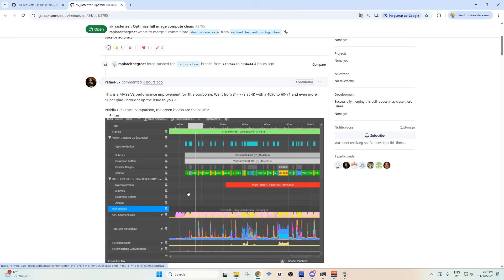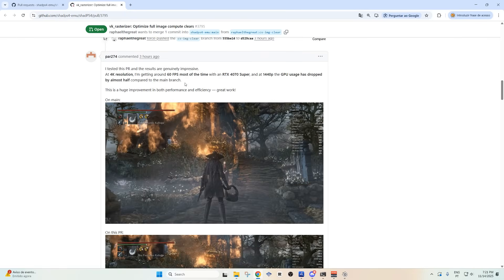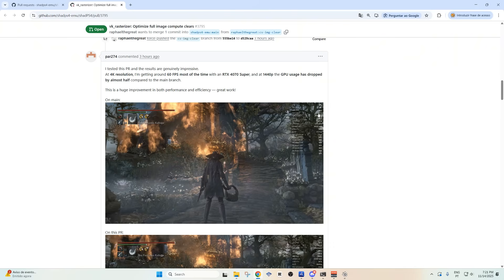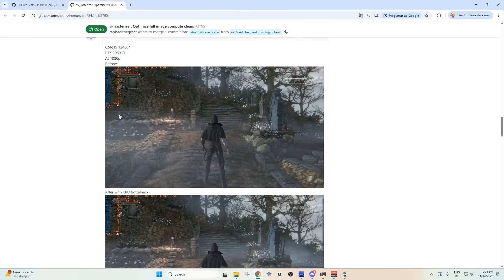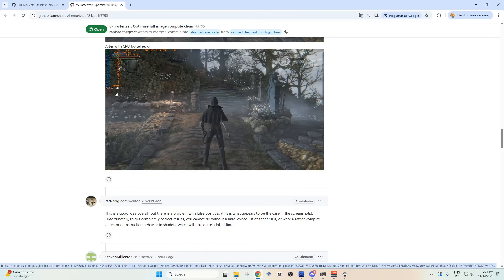There are some people who actually posted here in the comments. One went from 31fps at 4K with a 4090 to 60-71fps. And also here, you see this guy got 60fps with 94% utilization and then 60fps with 43% utilization. So the difference is staggering. Before, 75fps, and now 119fps — see the huge difference.